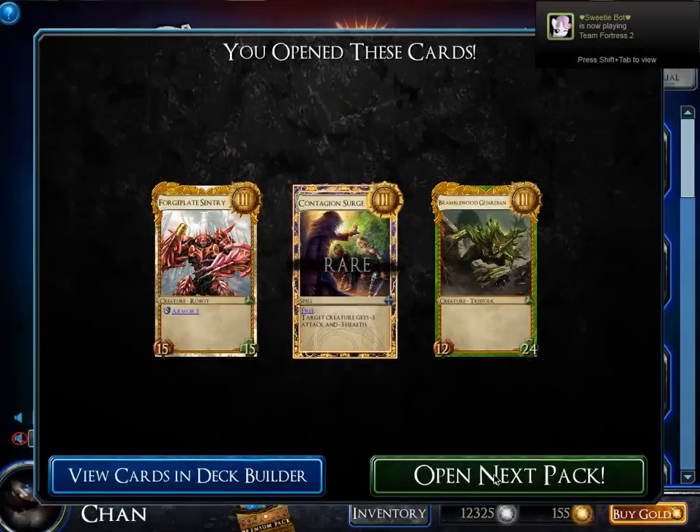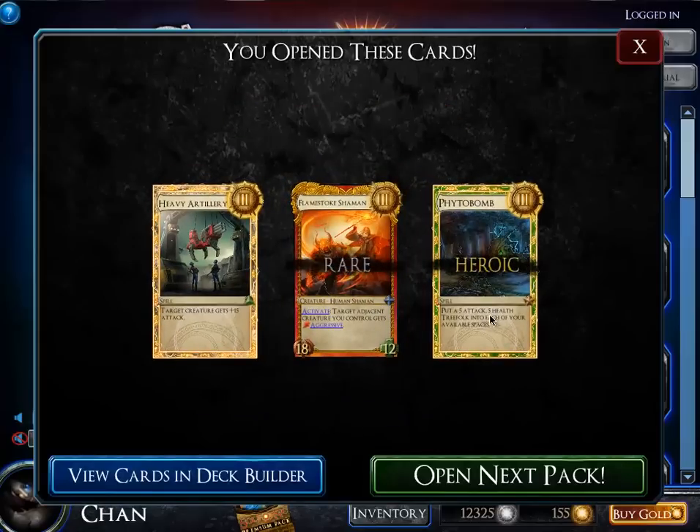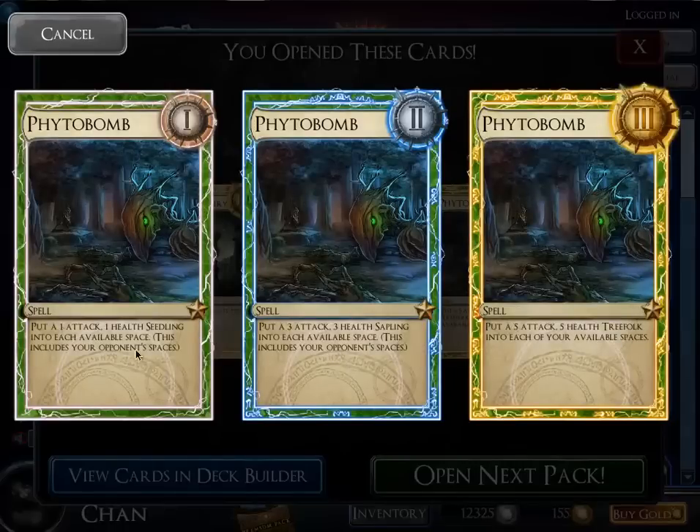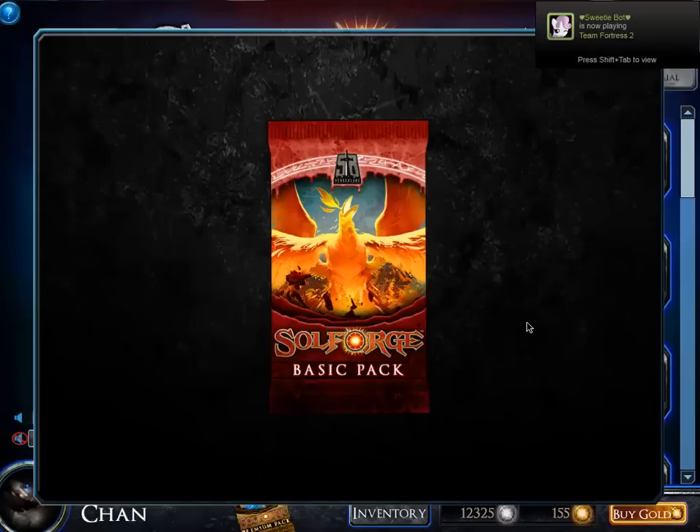I got another heroic — that's two. This card floods the playing field with 1/1 tokens. You might think that's not very useful, but you can put buffs on yours or wipe all of theirs with a global wipe. Also, sometimes you'll get a rare and a heroic in the same pack — this means my common upgraded to heroic. Most of the time your rare upgrades to a heroic, but getting it this way is technically more value.